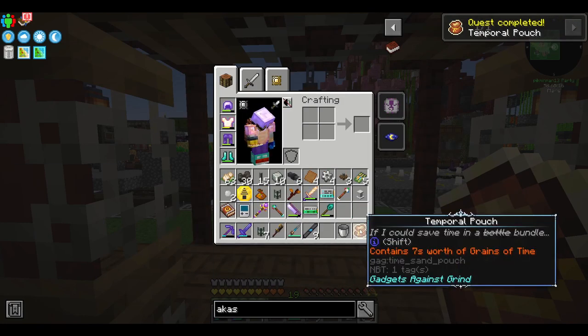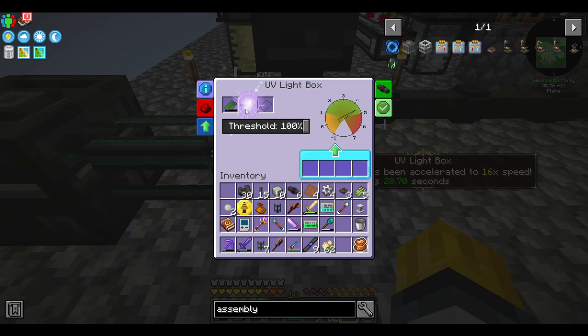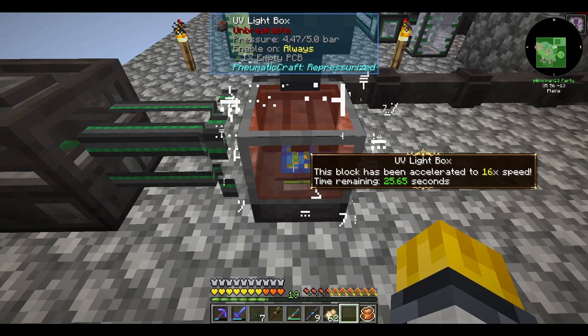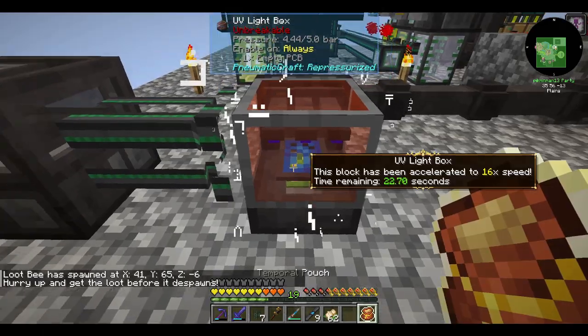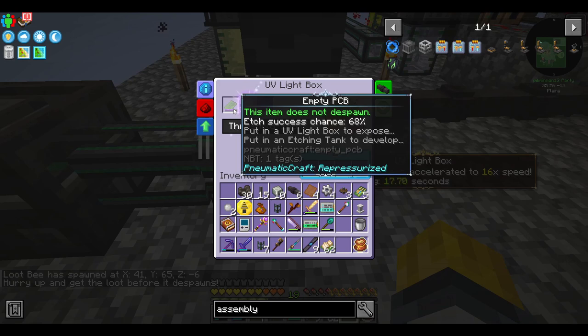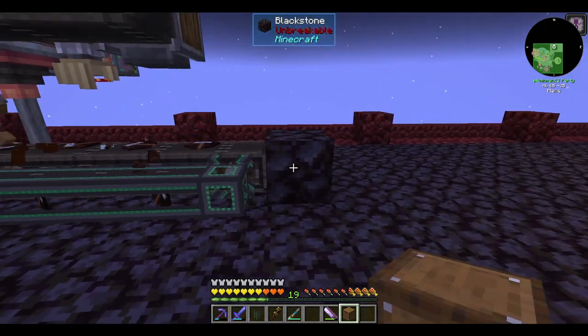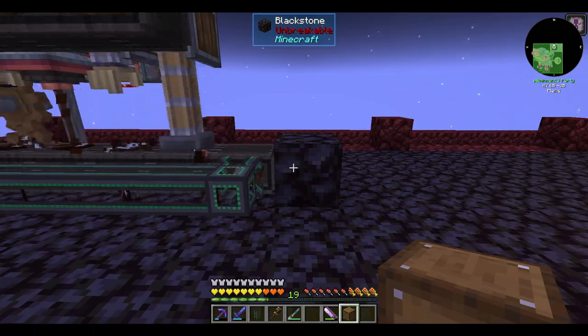Speaking of slow pieces of equipment, I've saved an empty PCB for this occasion. What I'm going to do is put it in the UV light box, speed it up with the temporal pouch, and we'll see just how fast it processes. It's going much faster than it was before. For the time the temporal pouch was active running it at 16 times speed, we ended up getting about 93% completion. That's very good and basically means I don't have to wait for PCBs anymore, especially with how few of them you need.